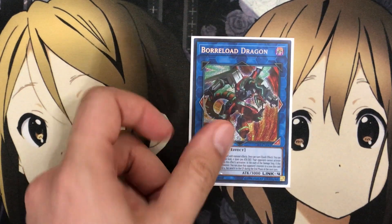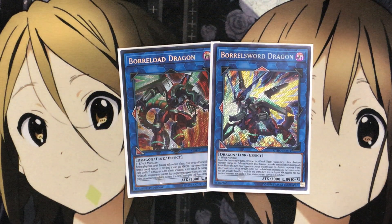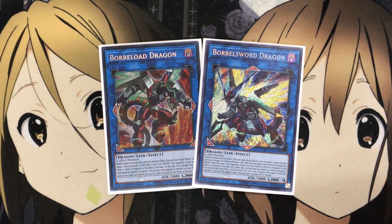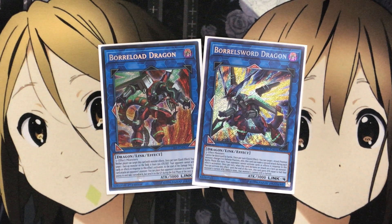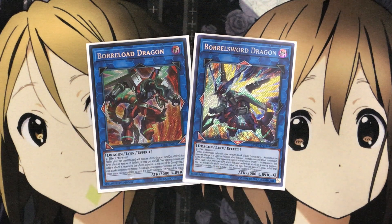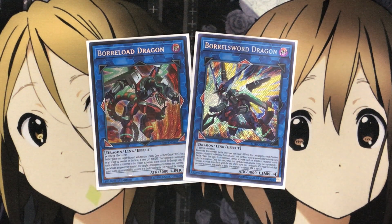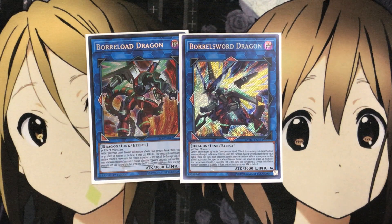Moving on to the Extra Deck, I run one Borrel Load Dragon and one Borrel Sword Dragon — two of your big monsters you aim to go for in the Rocket deck. If you don't have Borrel Sword, you can put Borrel Guard in; I don't run it anymore because I think these two are much better pressure against your opponent. Going into either one depending on whether you want to take their monsters or just finish them off for game, you have those options. Borrel Sword is kind of pricey, so if you want a more budget build, Borrel Guard is definitely your answer since it also has a targeting effect to use with your Rocket monsters.